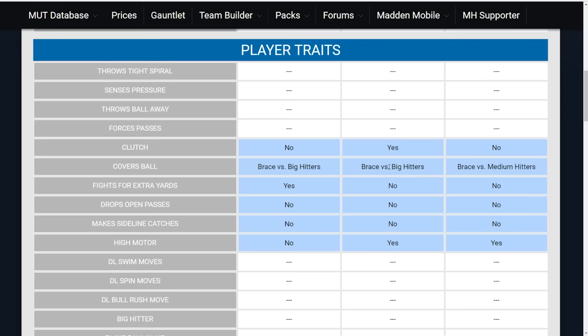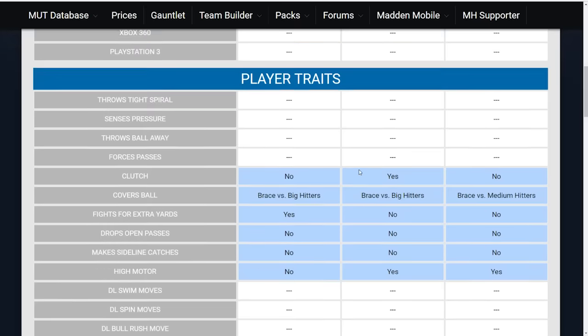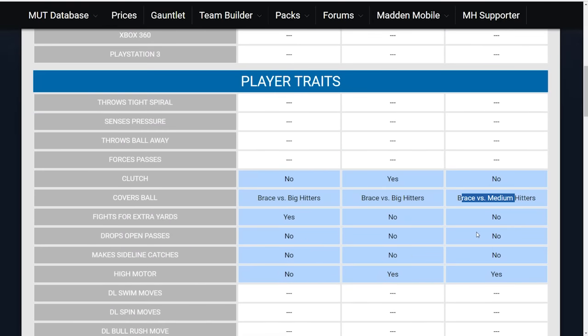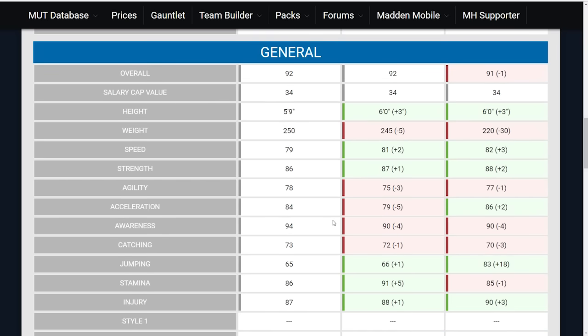The clutch trait is only on Max Strong. Covers ball for Max Strong and also for Mike Tolbert is only for big hitters, while Michael Burton's is only for medium hitters. The big thing that Mike Tolbert has is the fights for extra yards trait, which is definitely important when talking about goal line rushing. If you get hit in the backfield and need to pick up just one inch in a fourth-and-inches situation, Tolbert will sometimes just fight on through and pick up the yardage.